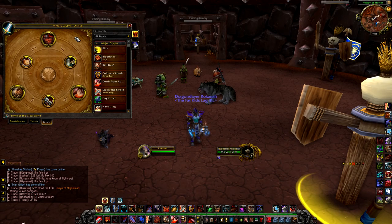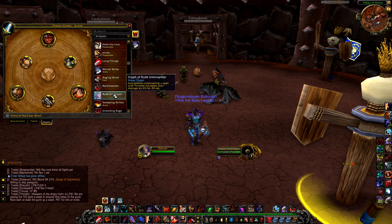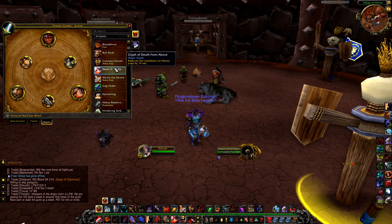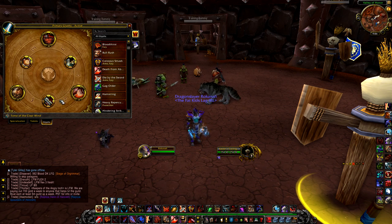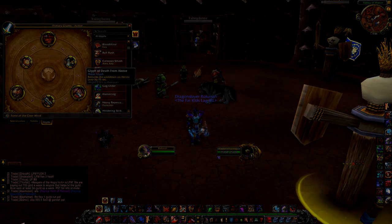For glyphs as a Fury Warrior, Unending Rage is a must. The other two recommended glyphs are Death from Above for more mobility, and Bull Rush because you get more rage when you charge — especially if there are multiple adds in a boss fight. You can replace those two with Rude Interruption if you're on interrupt duty, Whirlwind, Raging Wind, or Colossus Smash if you have no thunderers. It really depends on the fight, but these three are what I'd recommend if you don't want to switch them out.